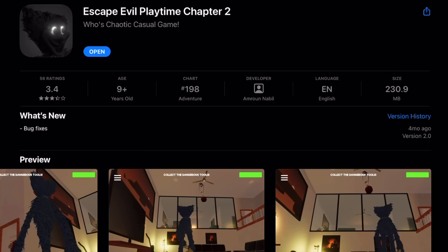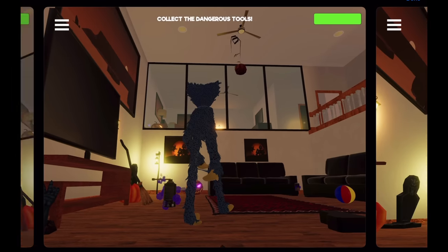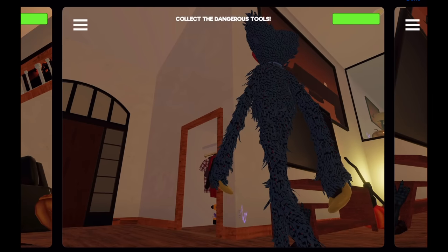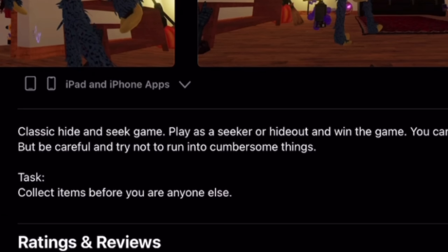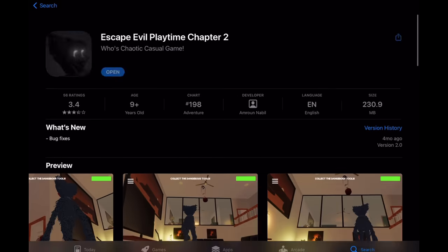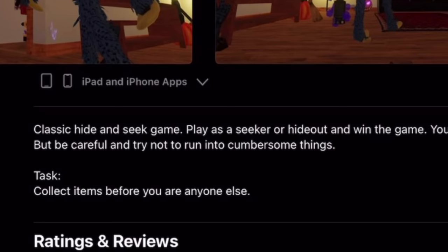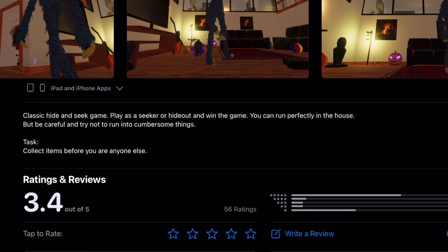The first game we'll be playing is Escape Evil Playtime Chapter 2. Not even in the game and I'm already confused about what it's trying to tell me. The description states it's a classic hide-and-seek game where you play as a seeker or hide out and win. It says you can run in the house but be careful of cumbersome things — very clearly not written by an English speaker. The task is to collect objects before anyone else.